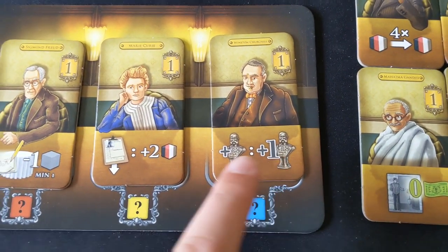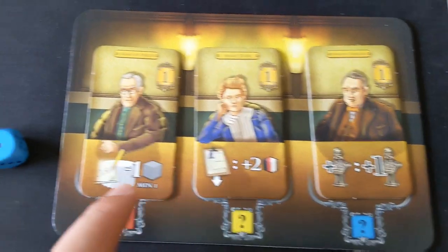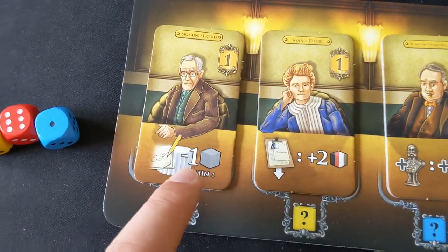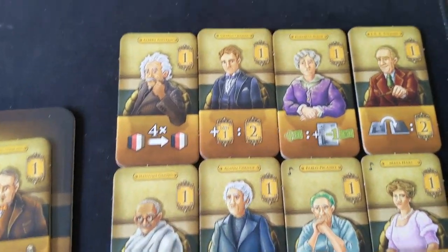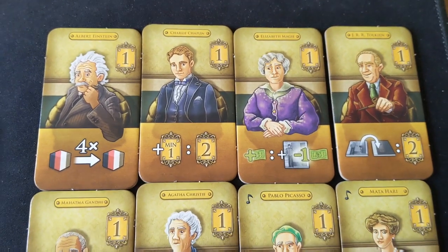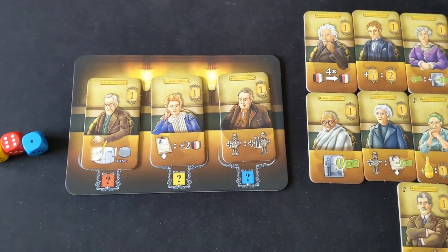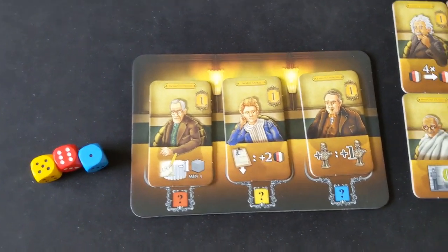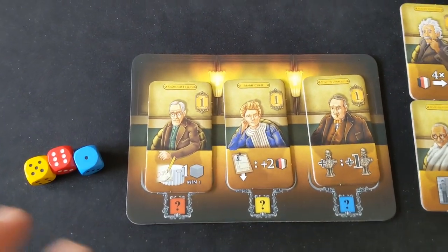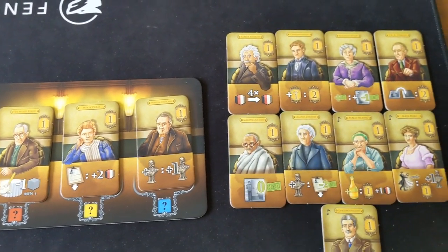Whenever you draft one of these coloured dice, you're going to get the ability of one of these celebrities for that entire round. And these can do some extremely powerful things, such as whenever you go up the Emperor track you go up again, or whenever you play a staff card you get two dishes of your choice, or fulfil guests for one resource less, or even prepare rooms for free. You've got some familiar faces you'd recognise, such as Albert Einstein, Charlie Chaplin, even J.R.R. Tolkien, Gandhi, Puccini, Churchill, and more. I actually really like this module — probably something I'd choose in every game, as it adds a lot of flavour and lets you exploit some pretty powerful abilities. A fresh and innovative module that I've not seen anything quite like before.